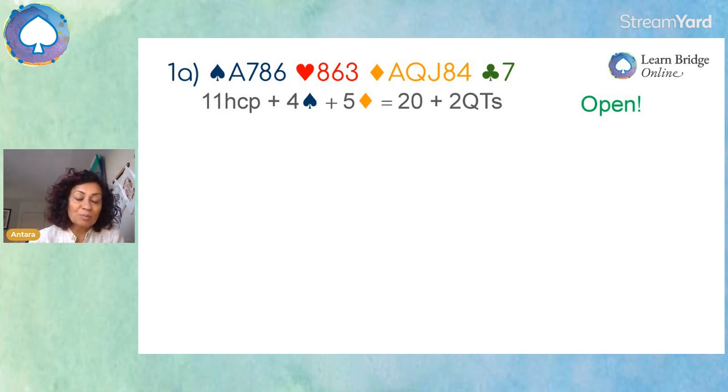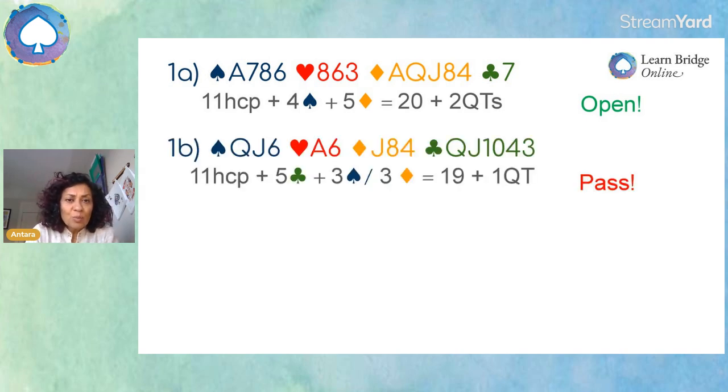Here we had 11 high card points, four spades and five diamonds — that equals 20. We could have just gone ahead and opened. But let's also do the quick trick count: we've got two aces, so that's two quick tricks. Definitely open. Here we've got 11 high card points, five clubs, and our second longest suit is a three-card suit, either in spades or diamonds. That totals 19. Do I have three quick tricks? No — I've only got one quick trick, which is one ace. Pass. This is not good enough for an opener.